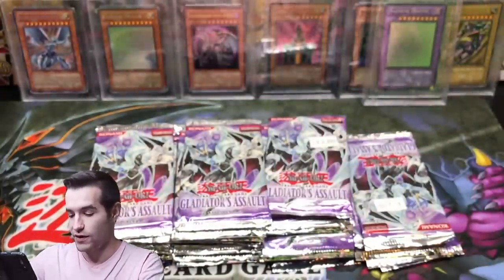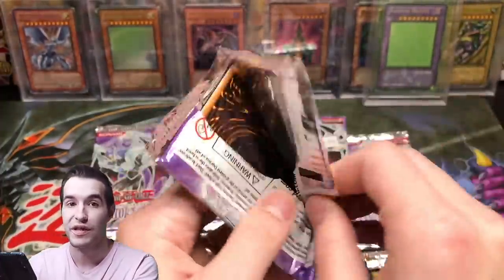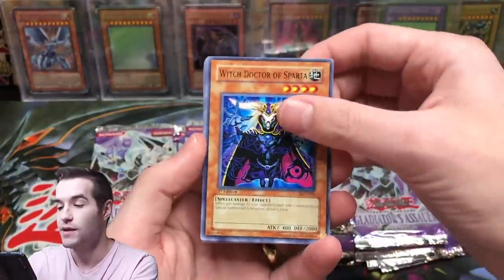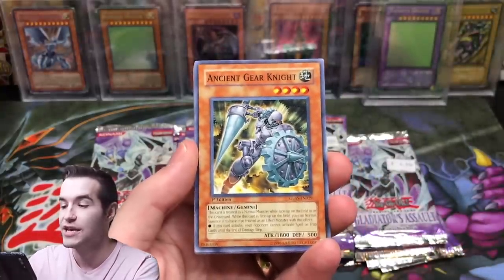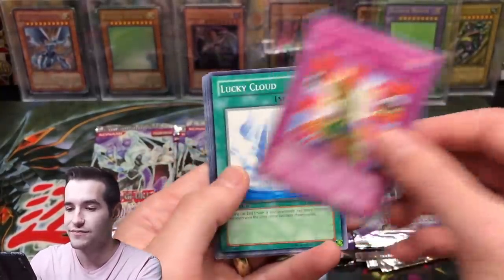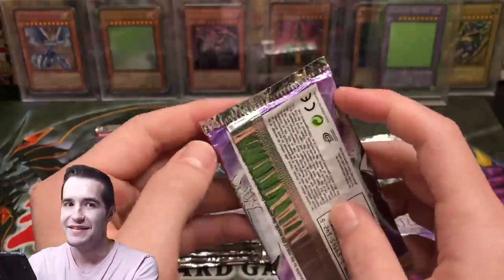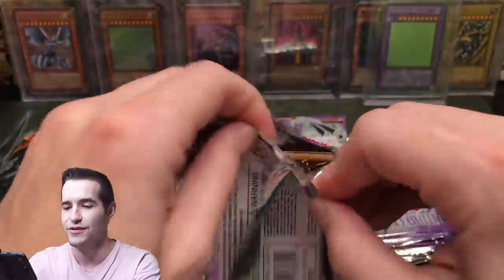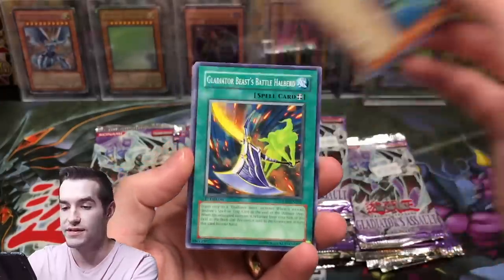That is really awesome. We pulled a secret and an ultimate before we even got a super or an ultra — I am down for that. Make sure you guys hit the like button for luck to finish this thing out. We still have about 40 more packs. Shadow Imprisoning Mirror, Ancient Gear Knight, Cell Explosion Virus, Cloudian Smoke Ball — I'm already feeling much better than last time. That was all from one box, so could we get two secrets and two ultimates? That would be absolutely wild.